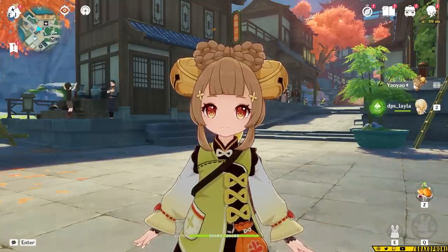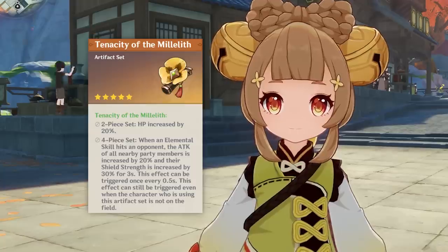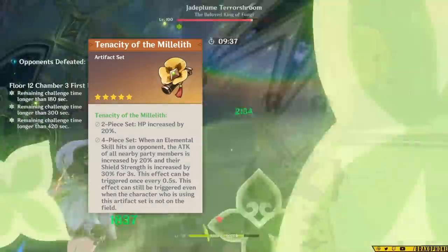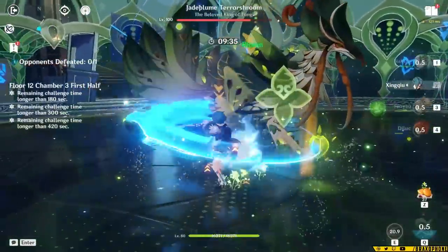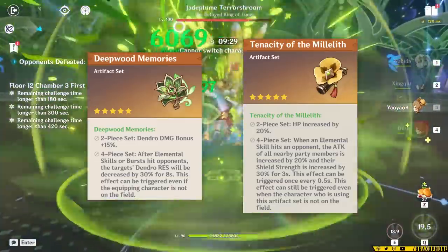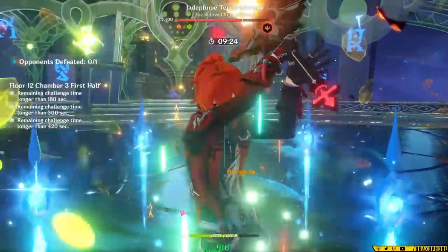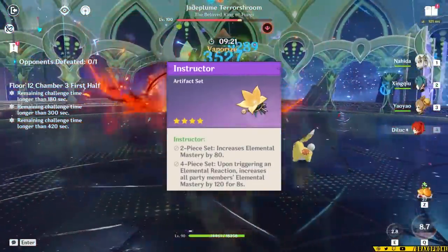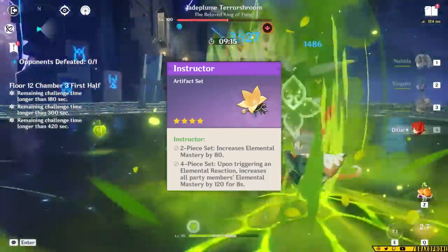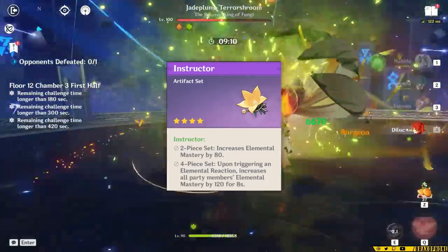If you're running Deepwood on another character, you can also opt to use 4-piece Tenacity of the Millelith. Tenacity is going to give you a shield and attack buff whenever your elemental skill hits enemies, and that buff will only last for 3 seconds, but since Yao Yao's constantly hitting with her elemental skill, you should be able to keep the buff up most of the time. In general, having the 40% Dendro resistance shred from Deepwood is going to be more important, but Tenacity also gives you HP, which is what Yao Yao scales off of. 4-piece Instructors is also decent on her, though the stats are a bit lower, and Yao Yao will need quite a bit of Energy Recharge to be completely functional.